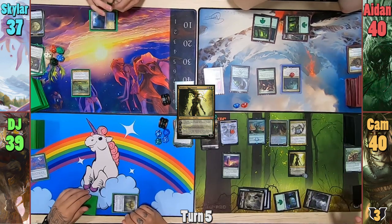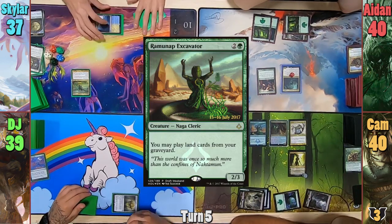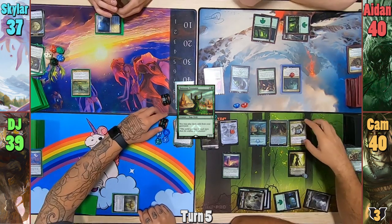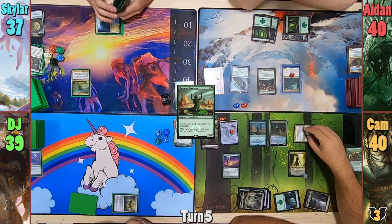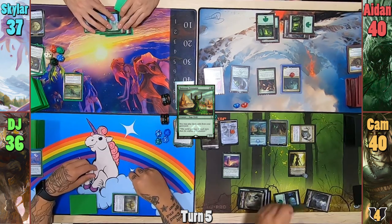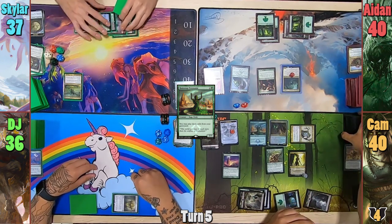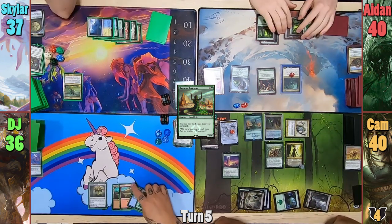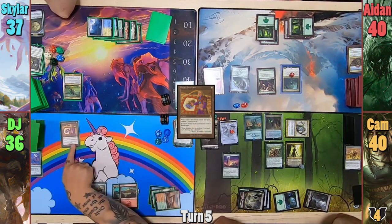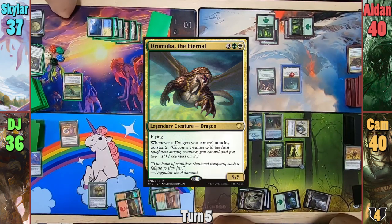Cam uses the colorless to help pay for a Ramunap Excavator, but has no lands to play from the yard. Heading to combat, he swings Skullbriar at DJ, dealing three and gaining the Elemental another +1/+1 counter. At end of turn, Cam brings back his Elder again with Marin. DJ draws, casts Urza's Incubator naming dragons, which helps him pay less for Dromoka the Eternal, and he passes to Skylar.